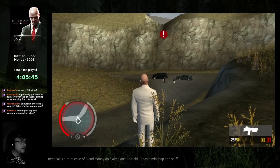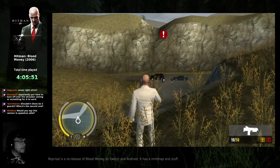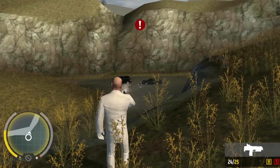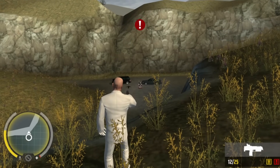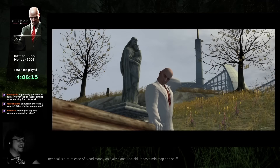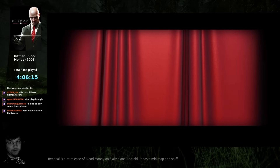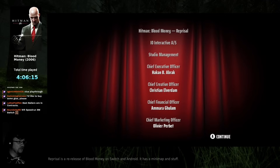At least the minimap tells me if any other guys are approaching. Is there a first person mode in this? This is the only mission where I would like to have it. I guess there isn't first person in this — the scope button is this. That's the second guard right there. Got him. I don't want to get any closer because I have no health.